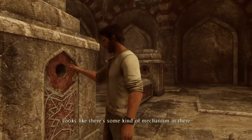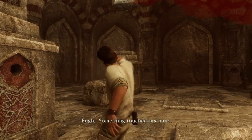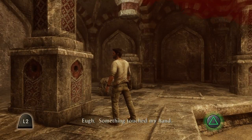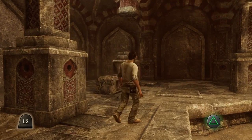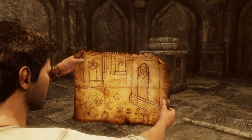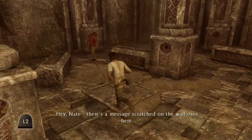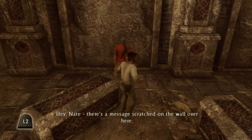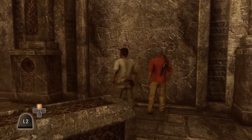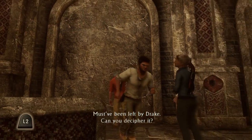Looks like there's some kind of mechanism in there. Something touched my hand — probably one of those little spire things. Alright, look at that. It's in the knocking script. Must have been left by Drake.